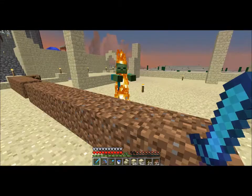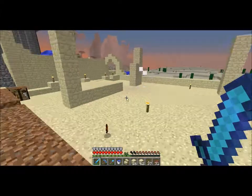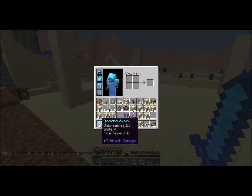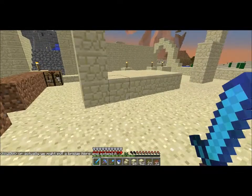I'm just gonna set him on fire, let him die a little. Smite five — I'm not sure if I have the sword, but Smite five, Fire Aspect two. This is a sword that got overkilled, and I'm happy about it.